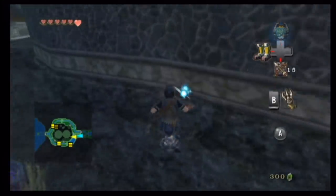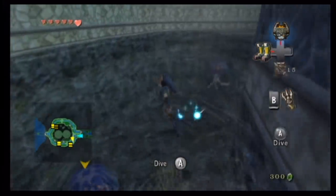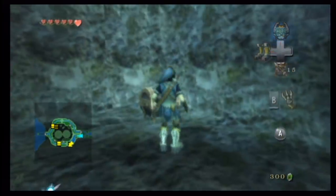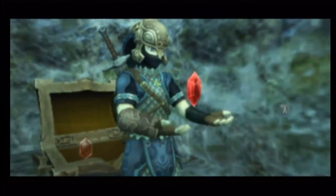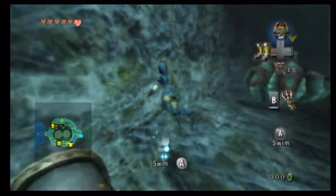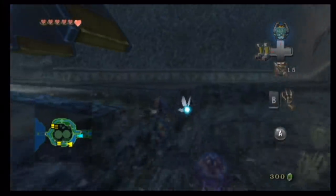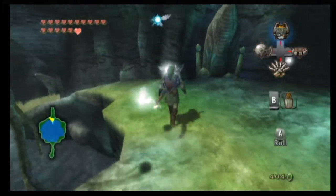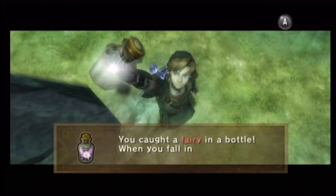Another nice touch is that Link will leave rupees back in their chest if the wallet is full, meaning they're not wasted — a good change that reduces the frustration mainly present in Wind Waker where you could easily waste a hundred rupees. It would be ideal if the chest were marked with a rupee symbol on the map after seeing what's inside. Also, walking into a fairy with no health won't waste it anymore, meaning it can still be bottled for later. These are the kinds of tiny changes that are great to see happen as a series progresses.